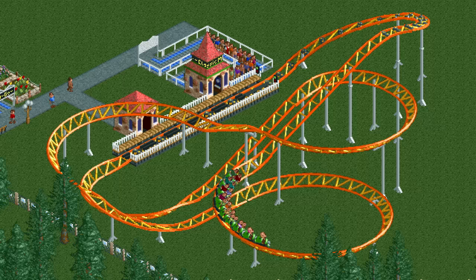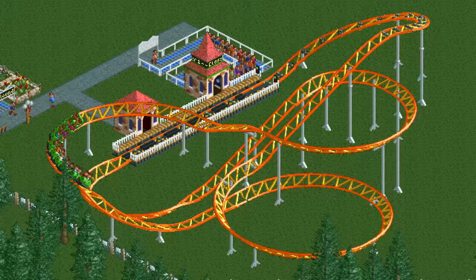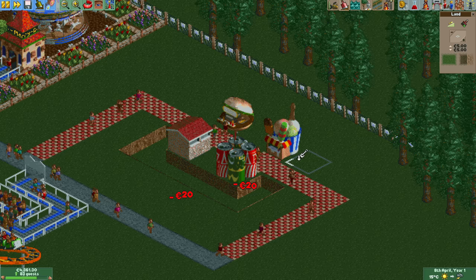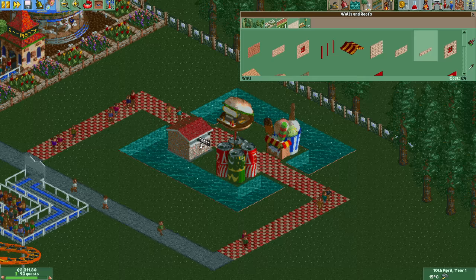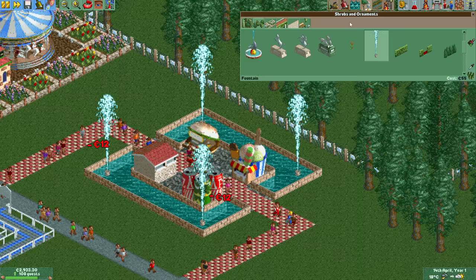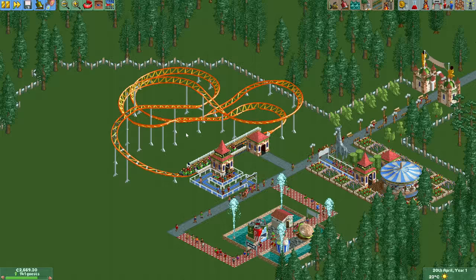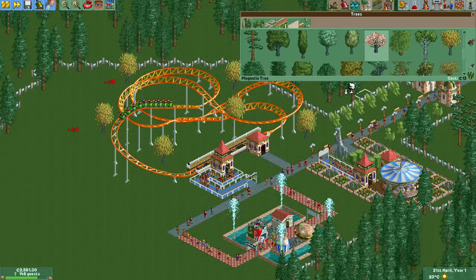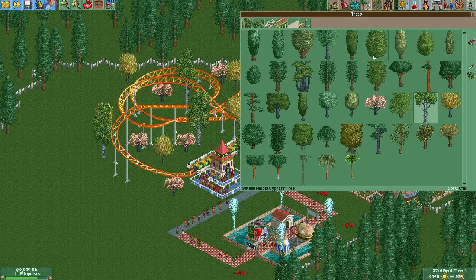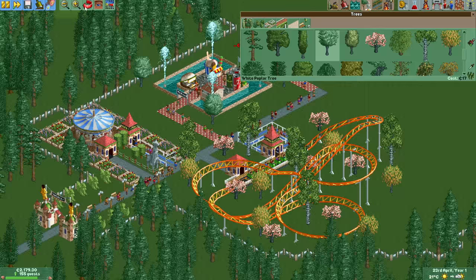With the coaster completed and more guests in the park we need some stalls. Instead of just putting them directly on the main path I'm going to build a little food court — stalls in the middle surrounded by two bits of water with brick walls and fountains in it. The two empty spaces are for future stalls when we unlock them, like the information kiosk. The junior coaster looks nice but it's a bit bare, so let's decorate it with some trees. I am a massive fan of the yellow and pink trees and they mix really well together. Add in the tree with the silver stem and we have a lovely set of trees, and we might as well build a few small ones around the food court to spice it up as well.